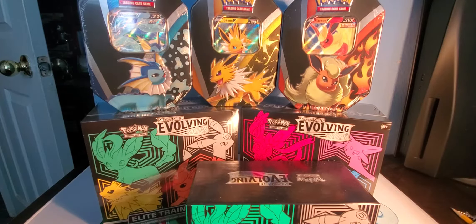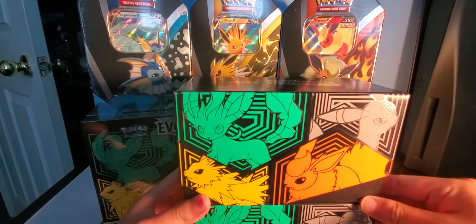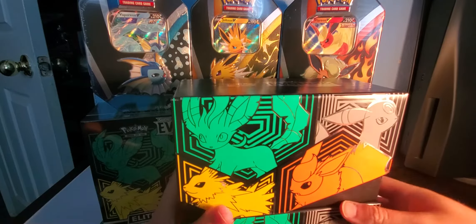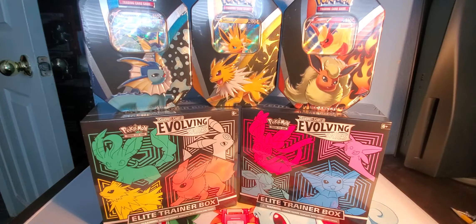I think I only got like two or three hits out of them but they all were freaking Glaceons. I don't like Glaceon — I think he's probably the crappiest one out of all of them. I think even Leafeon looks cooler than him. We all know we want the Umbreon, so today we'll just be opening one Elite Trainer Box.